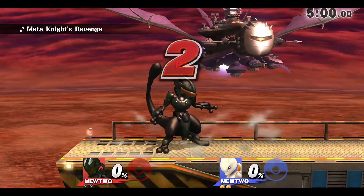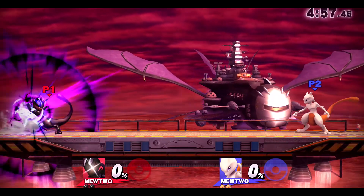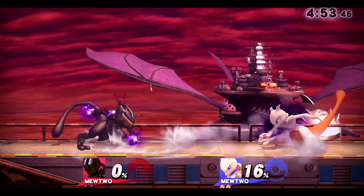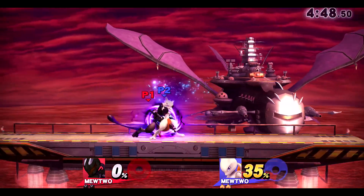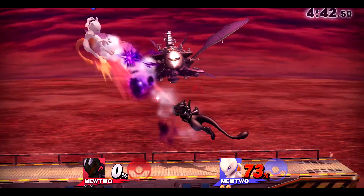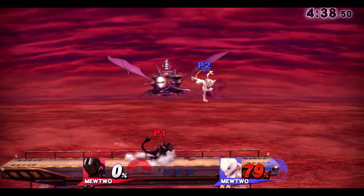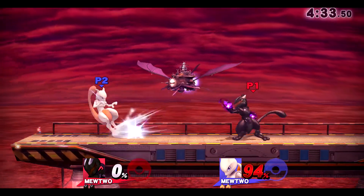Let's go to the next match, which is a Mewtwo ditto. I don't main Mewtwo, and I'm assuming this person mains Mewtwo, so let's see how we do. I mean obviously I won, but here we go — down tilt, forward air, shadow ball. Got that forward air again. Yeah, Mewtwo's forward air is really great — it's like the fastest move he could do, and also a kill move, which is really crazy, kind of like Mario's up smash.